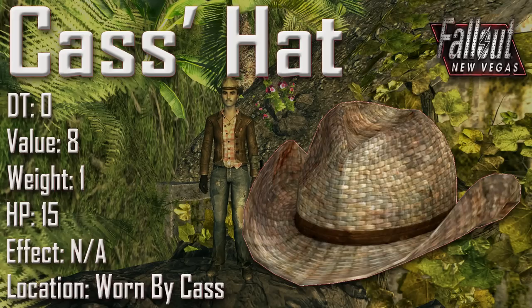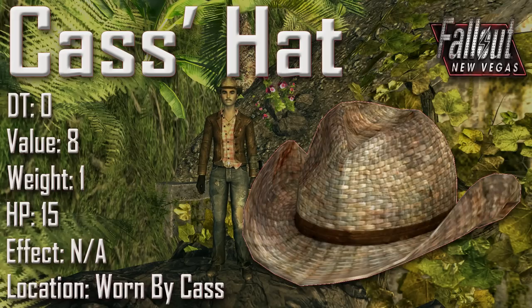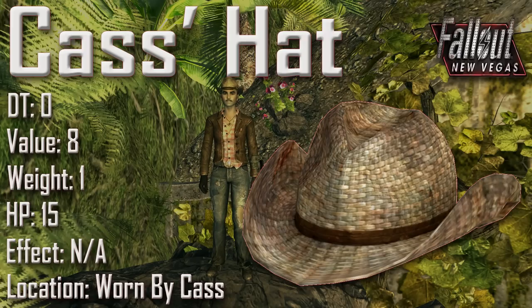The second half of the set is Kas's hat with a damage threshold of 0, a value of 8, a weight of 1, an item health of 15, and no effects. Once again it is worn by Kas. Kas's hat is a unique variant of the Rattan Cowboy hat.